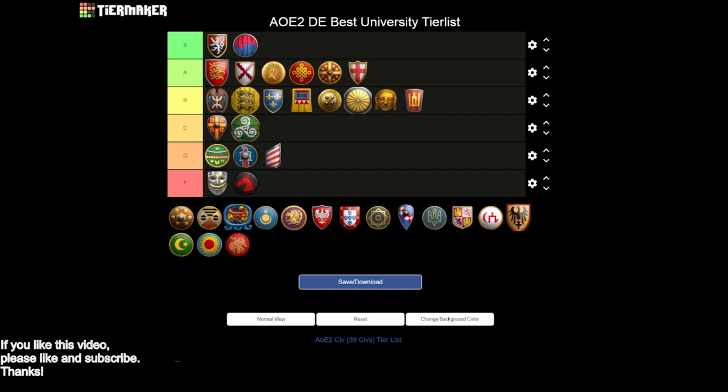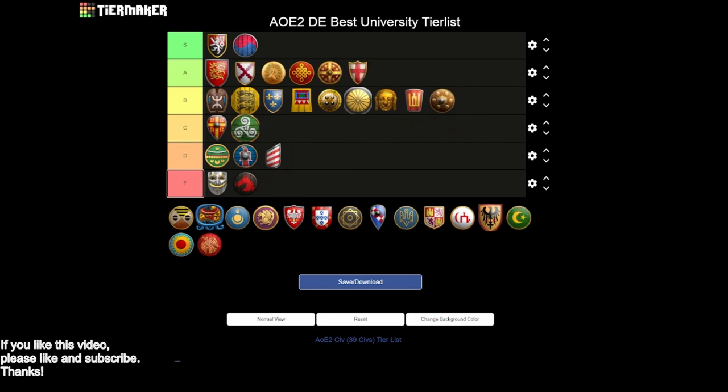Next up we have the Malay, and Malay are interesting — I think we have another B tier civilization. You have siege engineers, and chemistry is going to give you hand cannons, bombard cannons, and bombard towers. You have keeps, but you don't have arrow slits and you're missing architecture. A solid B tier.